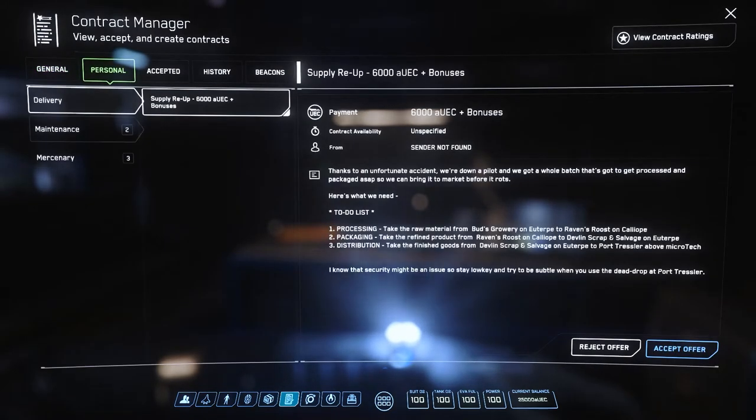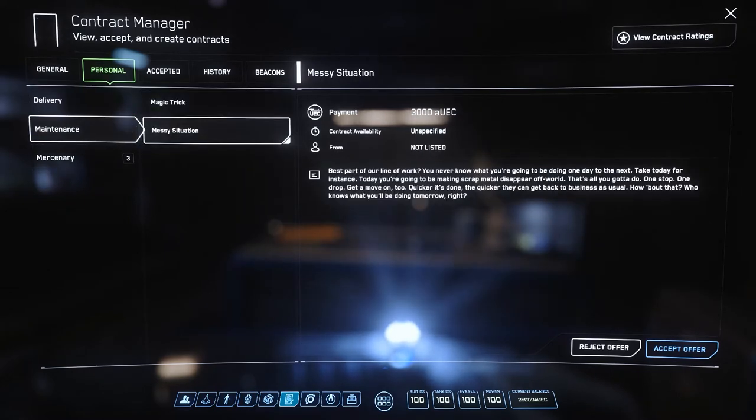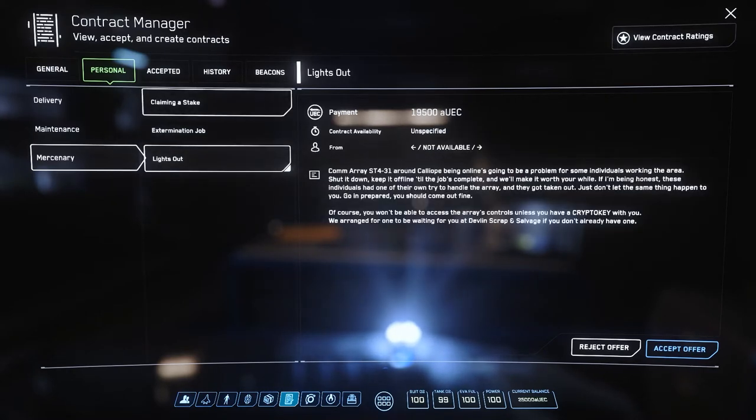In the Personal tab we have more questionable contracts — these typically have you stealing, murdering, or smuggling. While the payouts are often far better than the General tab, they do come with risk. If the mission involves violence you will likely end up with a crime stat, which will prevent you from landing at most places, cause guards and station turrets to fire on sight, and if high enough, create a bounty on your head for other players to chase.